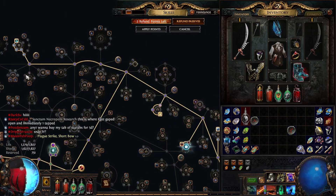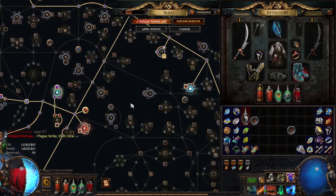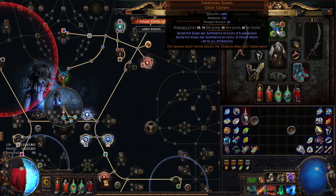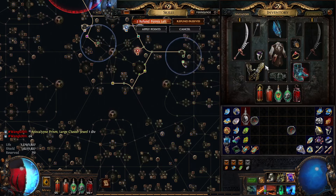I wanted to try the aura stacking before it probably gets nerfed next league. You'd probably want to switch to cluster jewels and a lot of flat damage multiplier over time, because I do think this is going to hit a damage ceiling at some point — but there are probably better ways to scale it.